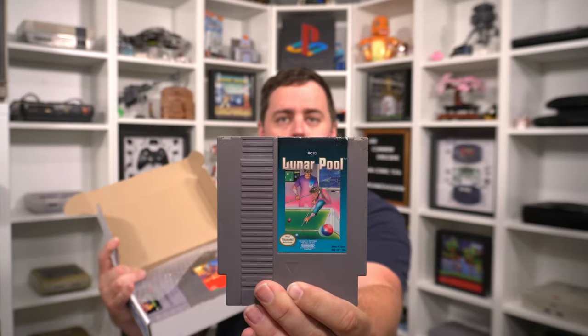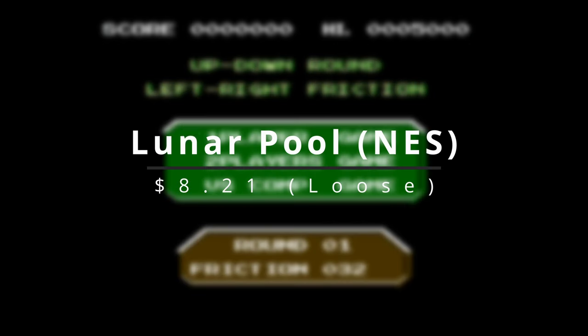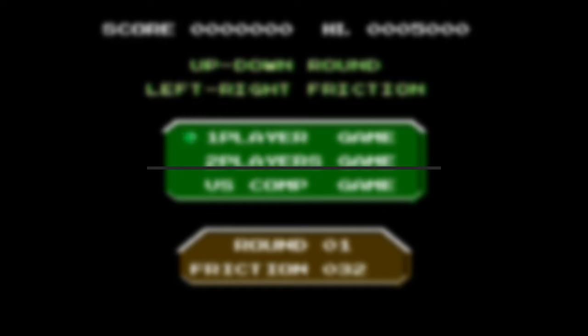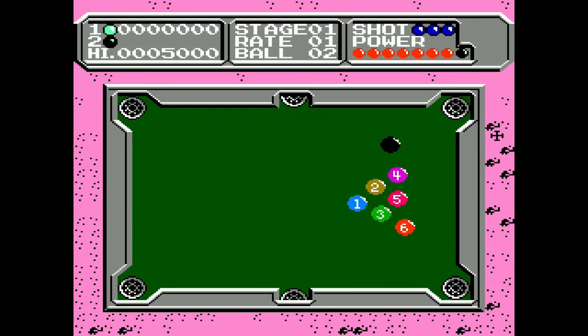We have Lunar Pool on the NES. We are definitely starting off with not a bang on this one. This has got to be the single most incompetent billiards video game I have ever played. Not that there's a ton of them that are super amazing, but the controls are not very intuitive. It's kind of weird figuring out how to position the cursor. I didn't even notice the shot power right away, but once I got that figured out I could hit stuff a little bit harder. But it's just not fun. I am unimpressed with this game to say the least.